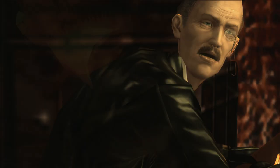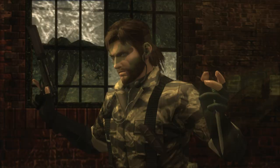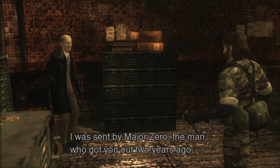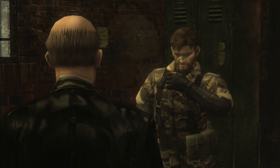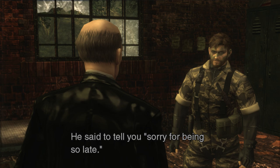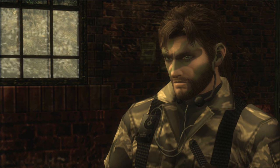You must be Sokolov. Are you one of Vulcan's men? You'll never get it from me. No — I'm a CIA agent. I've come to escort you back to the other side of the Iron Curtain. You're CIA? Yeah. I was sent by Major Zero, the man who got you out two years ago. Zero. I have a message from him. What is it? He said to tell you: sorry for being so late. Did he now? What does it mean? It means he's a man of his word.